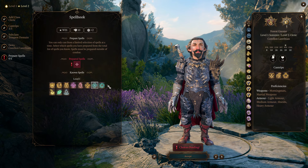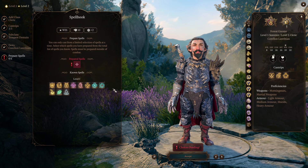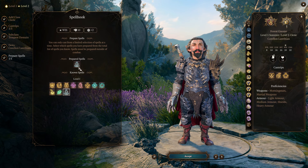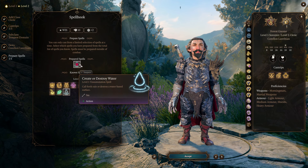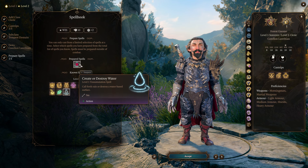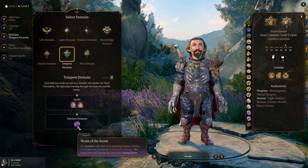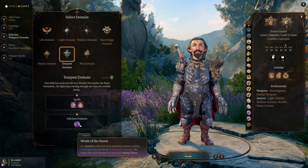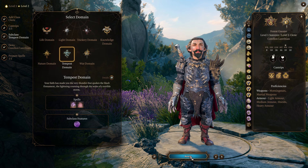The spells here are actually important, even though you can swap them out — you're a Cleric. We are going to want Create and Destroy Water. Because when a target is wet, they're going to take double damage from lightning and cold damage. We are going to be reflecting back lightning damage and cold damage, so making our targets wet is perfect for this build.